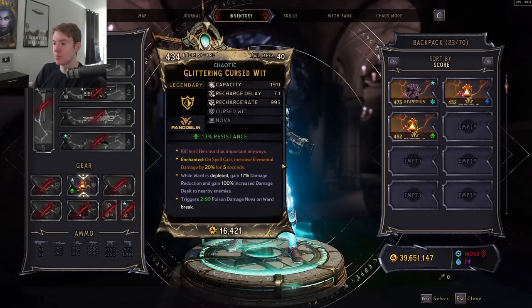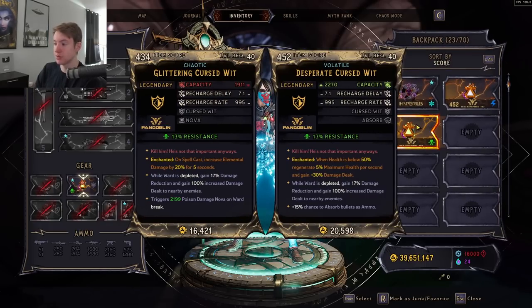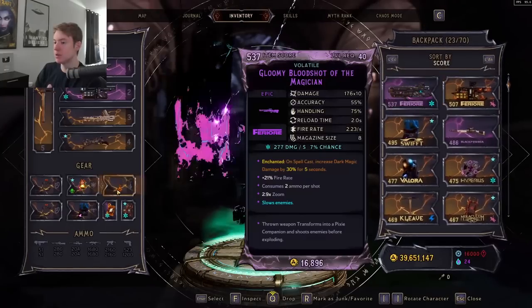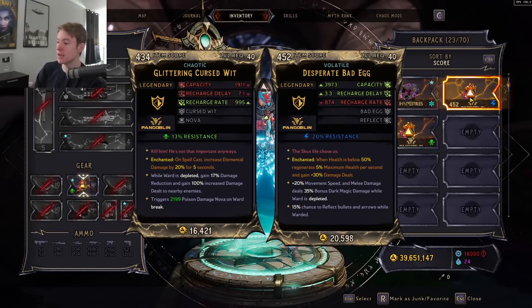For the shield, I always use the Cursed Wit for as much damage as possible. If you want the build to be more survivable, you could have the enchant where when health is below 50%, you're going to regenerate some health and gain extra damage — that's a really good enchant. Or, if you just want a shield with super good survivability, you could take off Glass Cannon, put on Mage Armor, and then use a Desperate Ancient Deity, which gives you extra Frost Damage by default and insane Ward Capacity and Damage Resistance. You could also use a Bad Egg, which is fairly decent for survivability and gives you movement speed, melee damage, and bonus Dark Magic damage when the Ward is depleted.